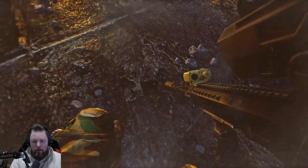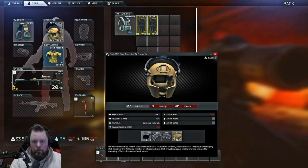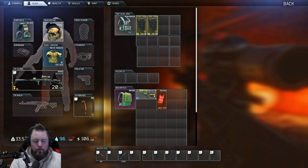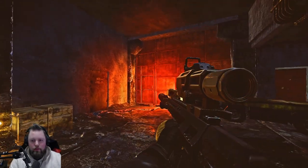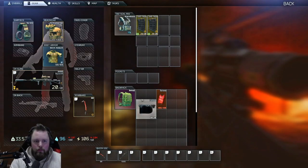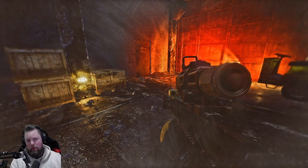Next keybind: toggling night vision and visor. You can see the helmet I have has a visor on it. You can turn it off in settings, or you can use the keybind — pressing N turns the visor on and off. Same thing applies to face shields and night vision. Pressing N turns on night vision as well, which is very important to know when going in and out of buildings.